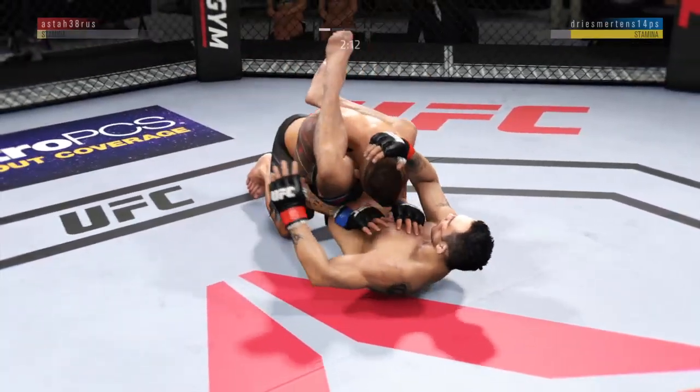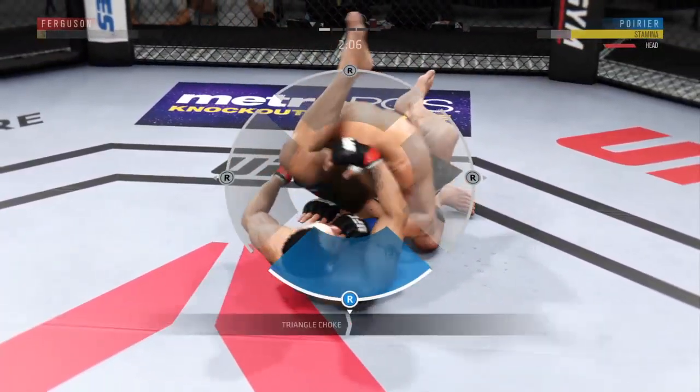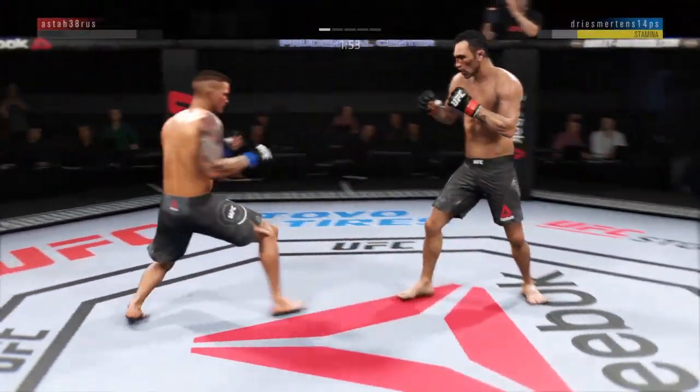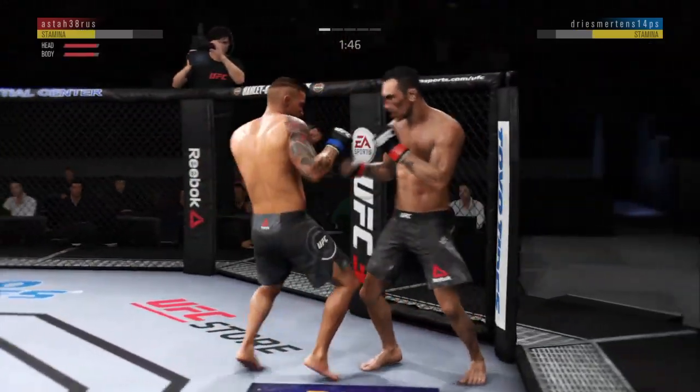Transitions to full guard. Looking for a triangle. Throws one leg over the shoulder. He popped out of the triangle. He gets up again, but he looks hurt.